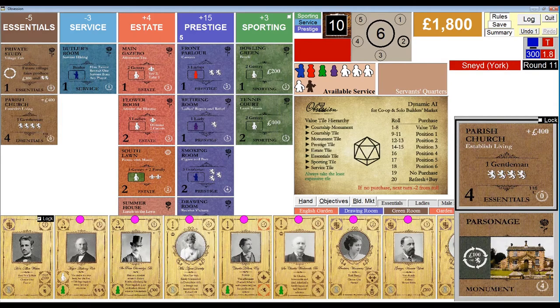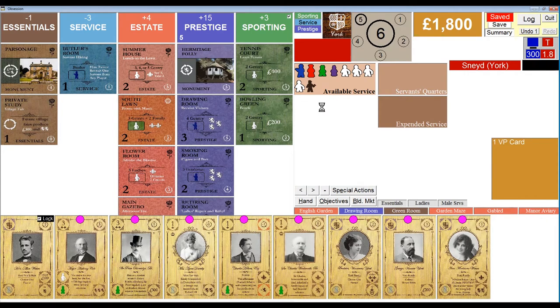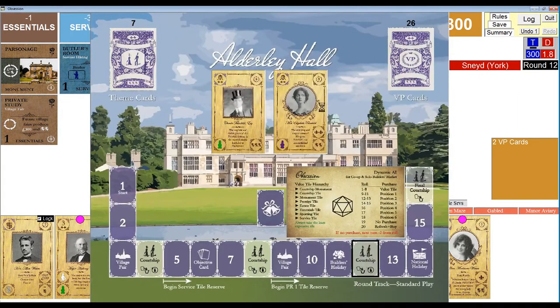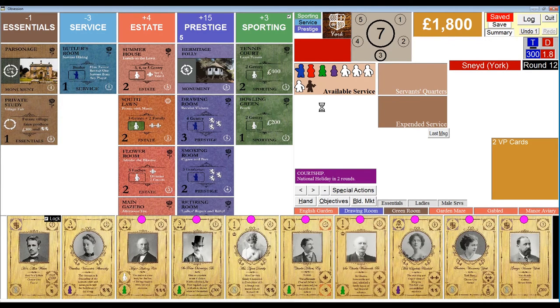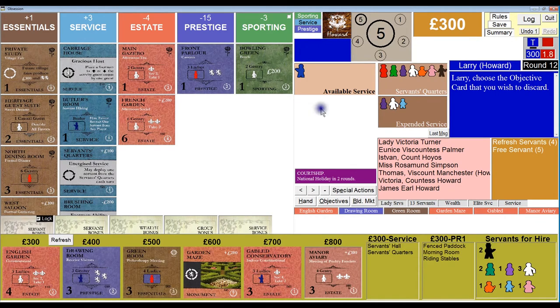He wins the courtship — no question about it. He resolves both people. The son gets one reputation. She gets a prestige that will probably resolve immediately — he resolves for two more reputation. He's at max at 7.5. I'm discarding an objective card. I don't think that barn's going to make an appearance. This is probably worth four, so this is probably going to go.